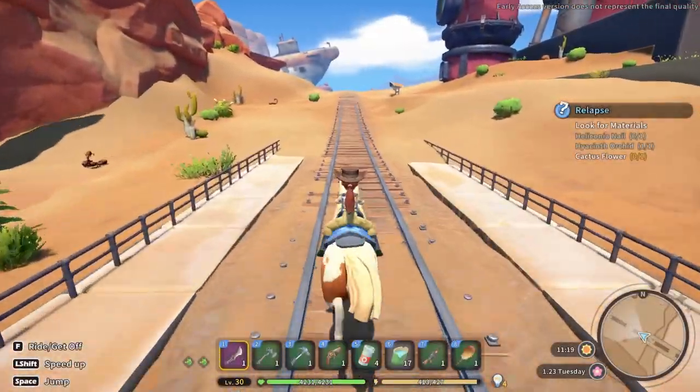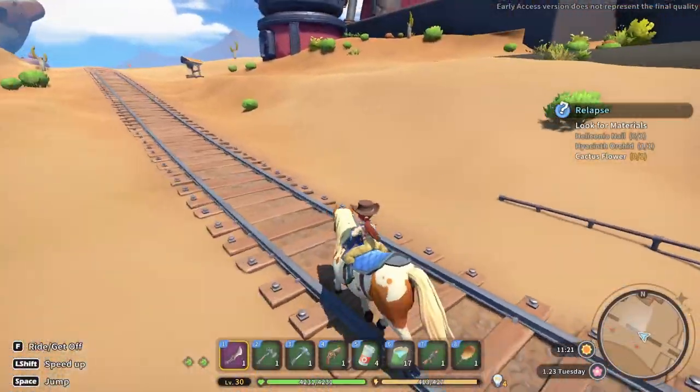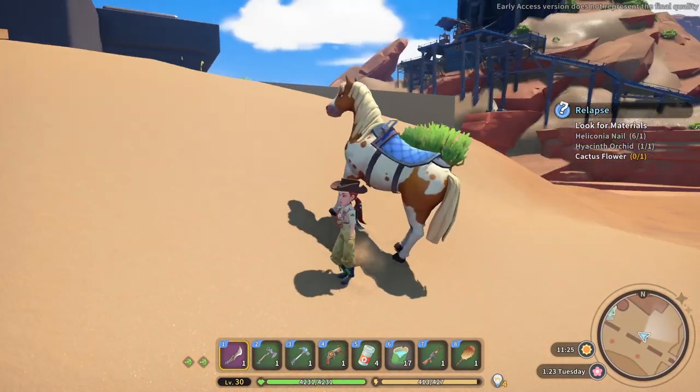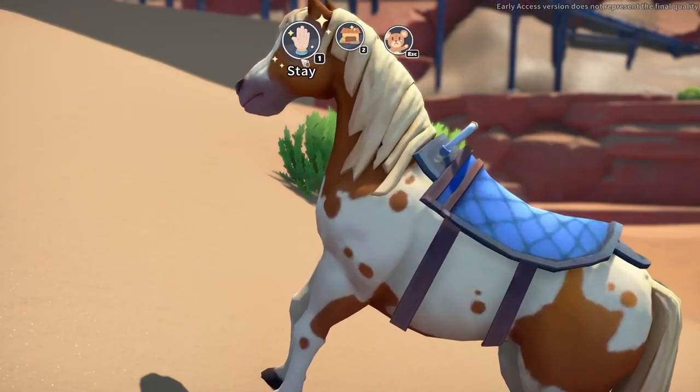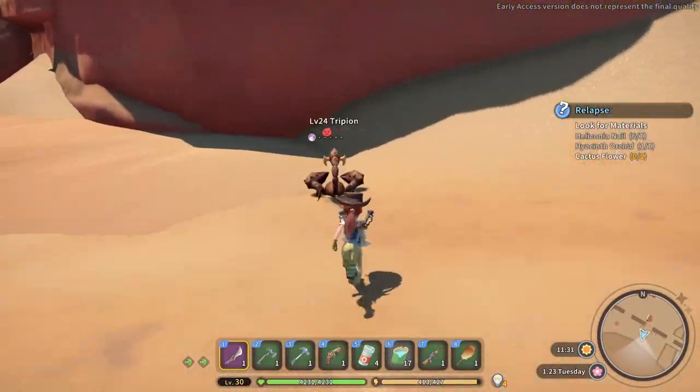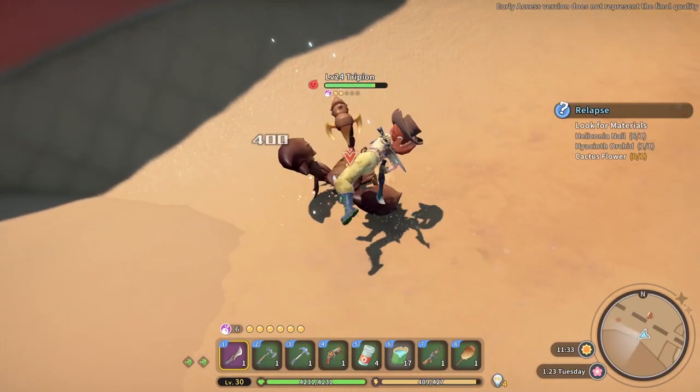Hi, it's Leif and this is a quick guide to finding all the ingredients needed to make medicine for Fang during the relapse quest. We need three things – a Heliconia Nail, a Hyacinth Orchid Flower, and a Cactus Flower. All three ingredients can be found in a desert, past the Shownash Bridge, in a general vicinity of the Gecko Station ruins.